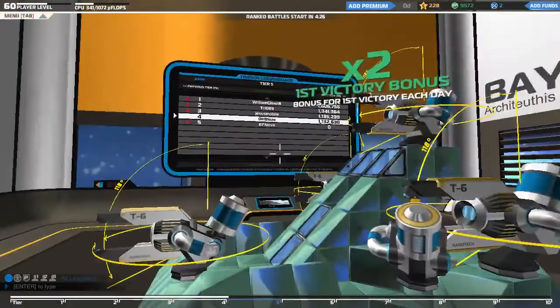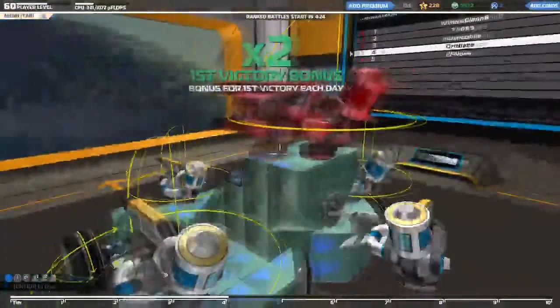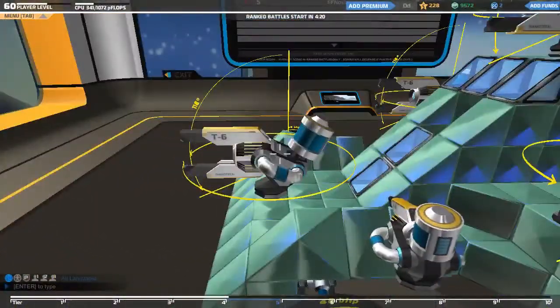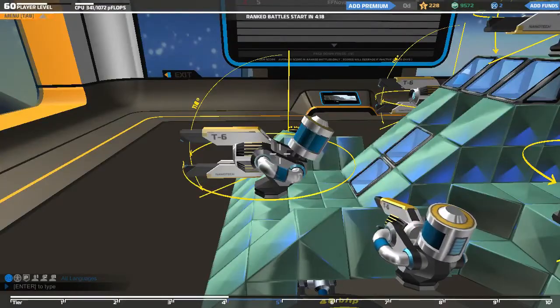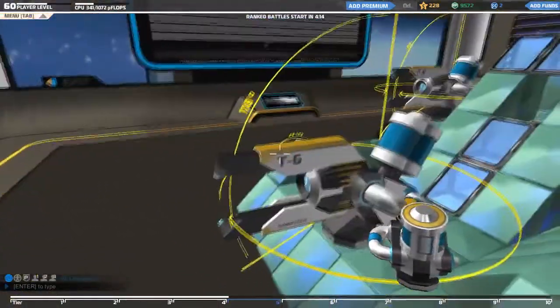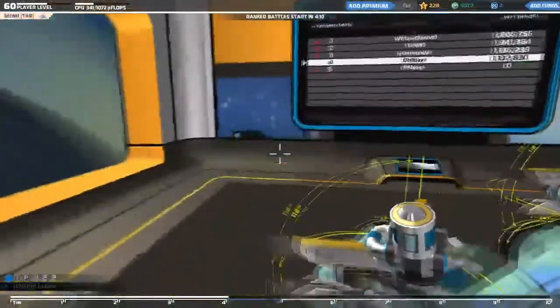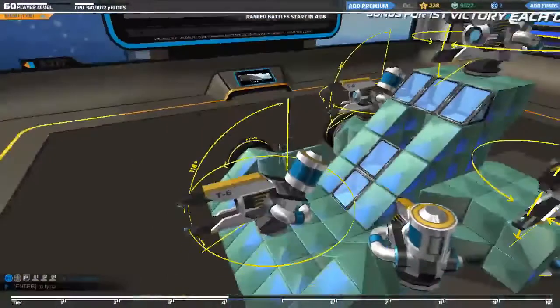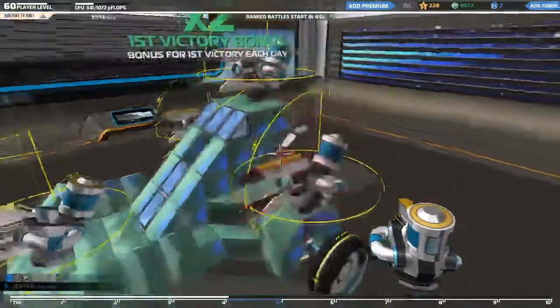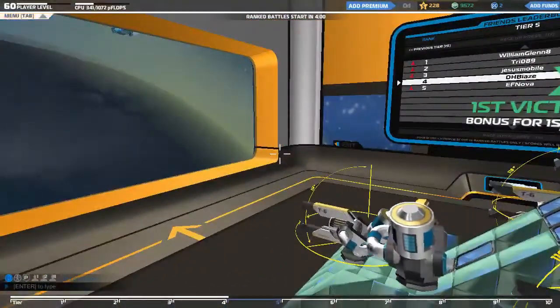Hello everybody and welcome back to Turn Flames, this is Blaze speaking. Today we're bringing you a tutorial on nanotech distributors. Nanotech distributors start at tier 6 and kind of worm their way back up through the ranks from there, so if you're about mid-grade or higher you should be able to get these, same as your wings. These guys have quite a few interesting stipulations — I literally have a list.